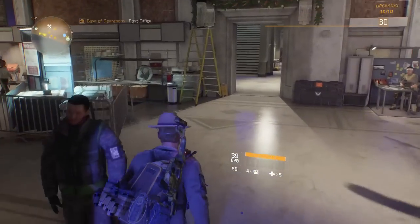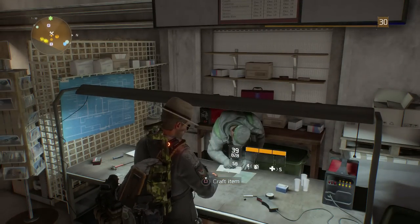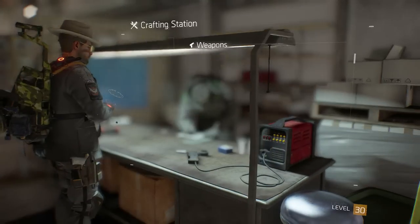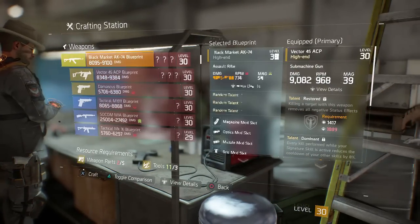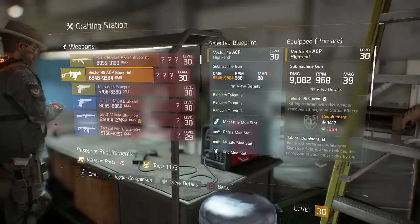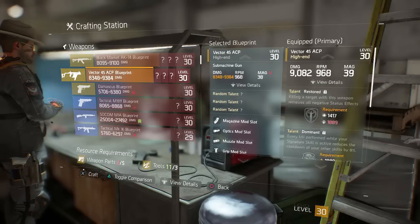First things first, I'm going to go to the crafting station and show you where it goes down. Surprisingly in this game it's not in the DMS, it's in the crafting station. Right here I've got three blueprints only, but what I'm actually trying to do is roll a good Vector, because the Vector is one of the best guns in the game.